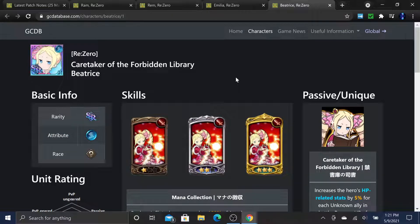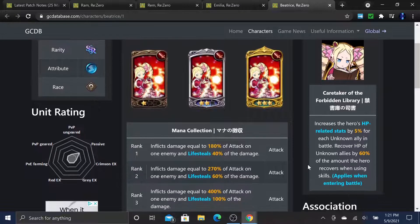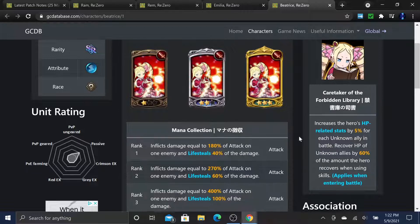Now let's look at Beatrice, who unfortunately isn't that great but is still fun if you can make her work. She is the blue caretaker of the forbidden library. Her passive increases HP-related stats by 5% for each unknown ally in battle, and recovers HP of unknown allies by 60% of the amount the hero recovers when using skills - essentially a lifesteal-based heal. But we thought it'd be more broken than it is.